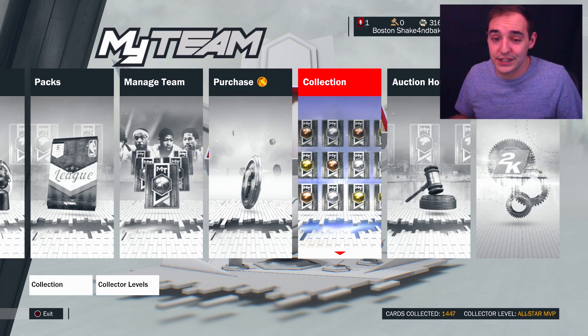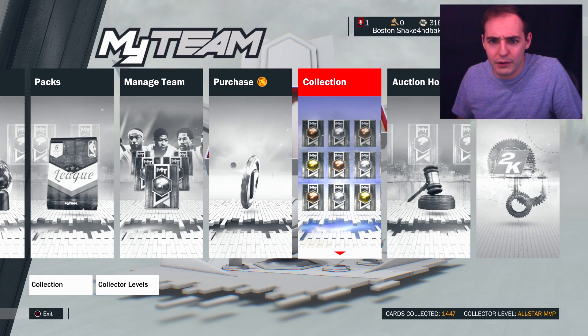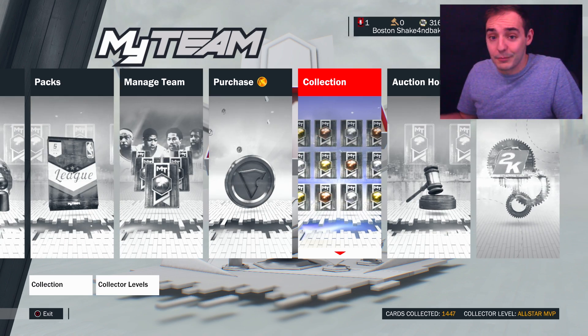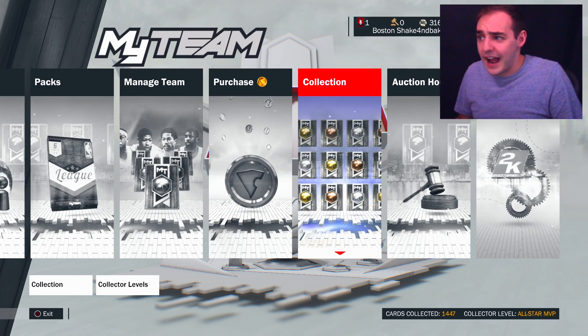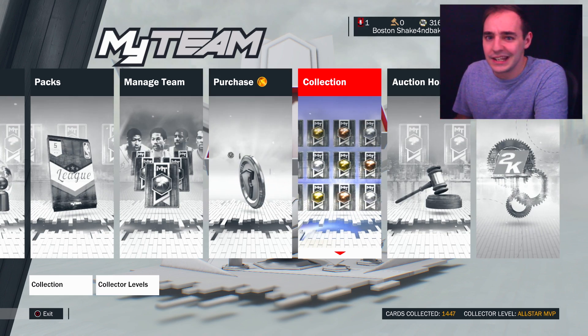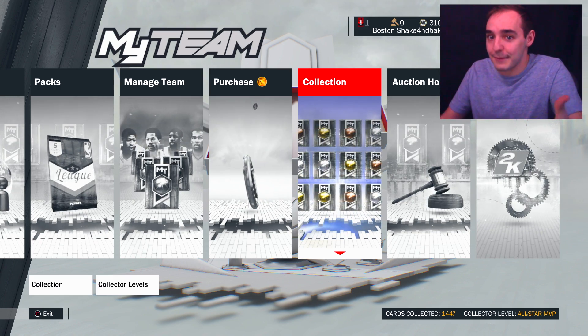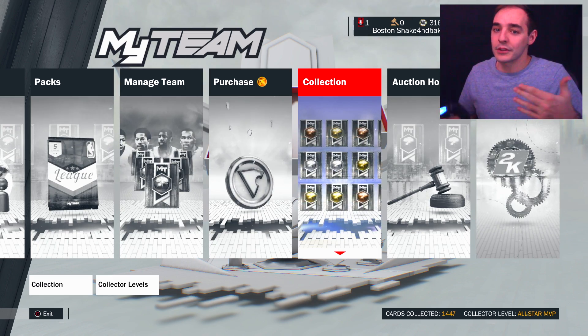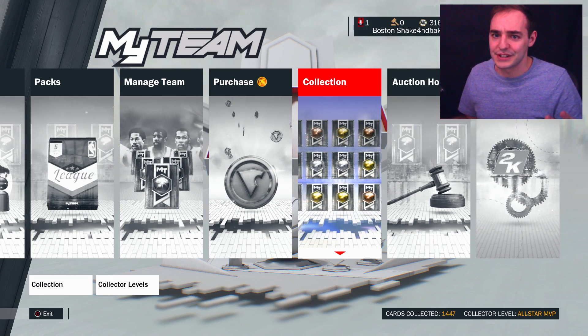I don't understand that. A lot of people said it's too early in the year, but they already are dropping amethyst cards - we're getting amethyst. So why would they not give a Moments amethyst? I'm fine with the last two being really hard to get, but the amethyst one shouldn't be that hard to get. We're getting amethyst players - people are starting to get those, they've been dropping those into packs. So why not drop the Moments card here? I don't understand that.